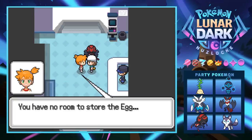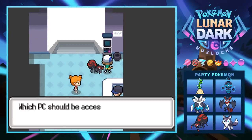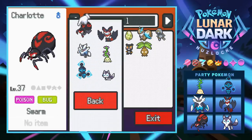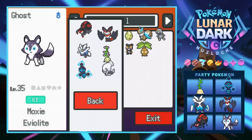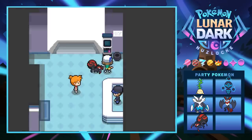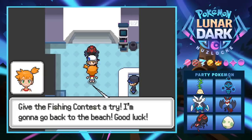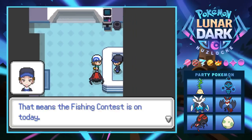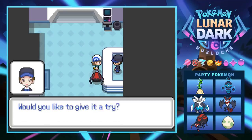Misty was going to give us an egg but we had no room. There's a PC right here, so we boot it up and move Ghost out — the egg could probably take more damage anyway. We receive the Pokemon Egg from Misty. The contest rules: it's actually Wednesday so the contest is on. Using one Pokemon, catch a Waytide Pokemon to be judged. We'll go with Happy as our one contest Pokemon.